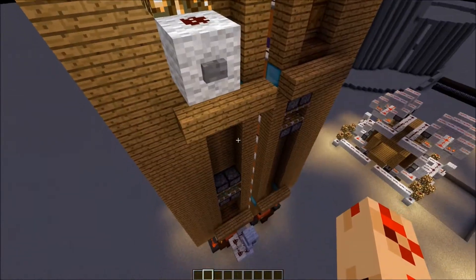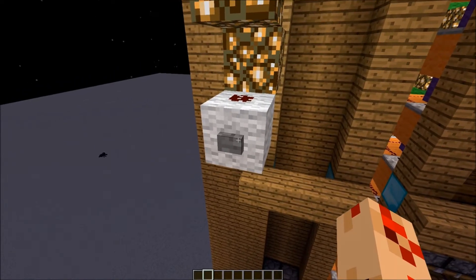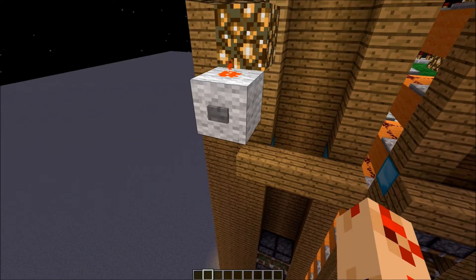So if the elevator is downstairs, we can do the thing again — use the same button we used to send the elevator down to get it up again.